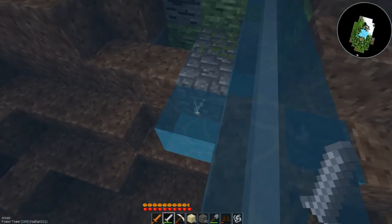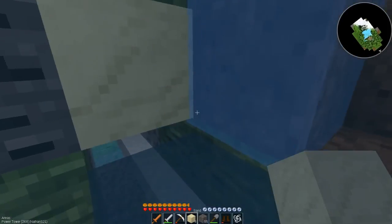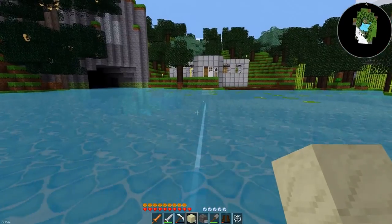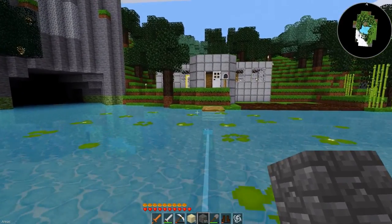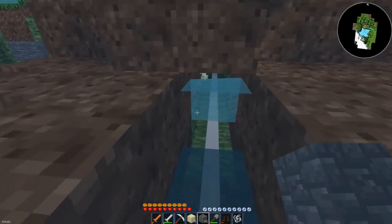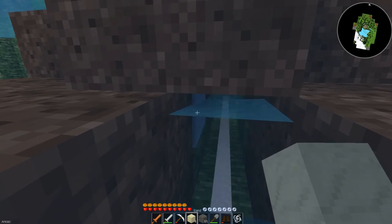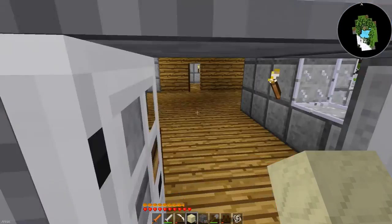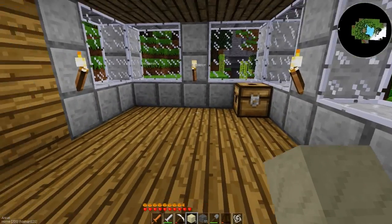I'm going to come grab these two torches. I'll throw some sand there, and if I had dirt I'd throw dirt over this little portion, but I don't. I'll get rid of this torch because that doesn't make sense. Then I'll just throw some sand in there. Well, this is getting kind of long — should probably end it.